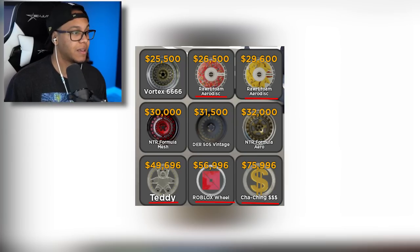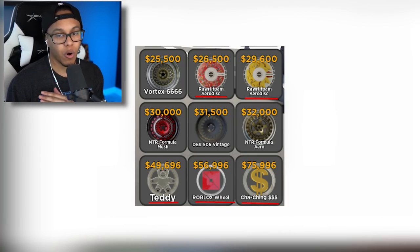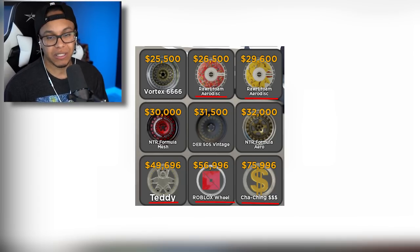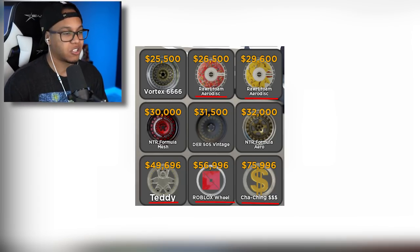One last look at these wheels — more Rotiforms, we got a donut disc, the Roblox wheel, the cha-ching wheel, and the teddy bear wheel. That's crazy. I'm going to put the cha-ching wheel on some baller rice-style vehicle — I can't wait to show y'all this one.